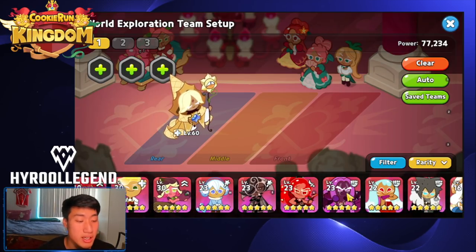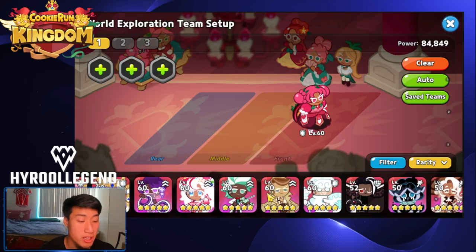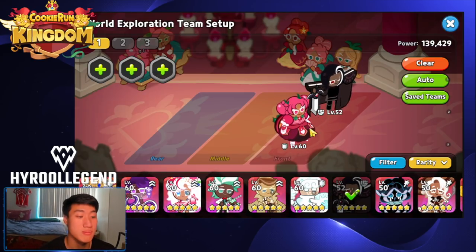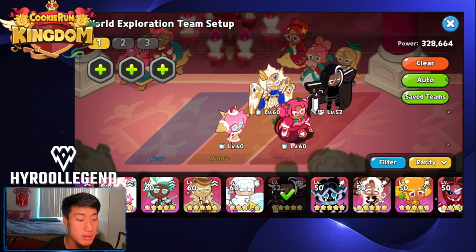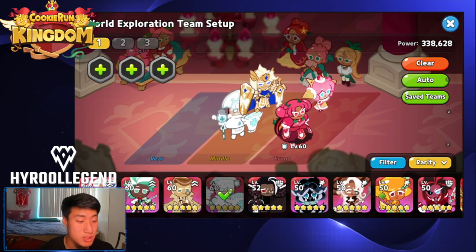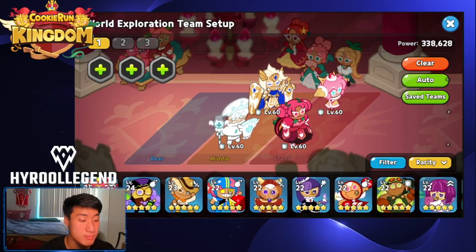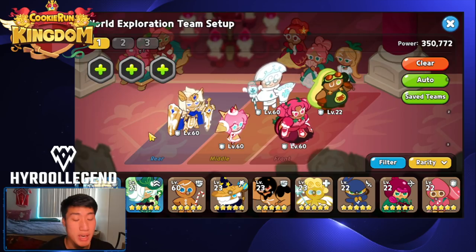The front line is very important. There are two front-line classes: Defense and Charge. Defense cookies focus on tanking for the team, not dealing much damage — their skills are more focused on tanking or buffing other cookies. The defense epic cookies we have are Strawberry Crepe, Madeline, and Milk, along with rares like Avocado and Knight.